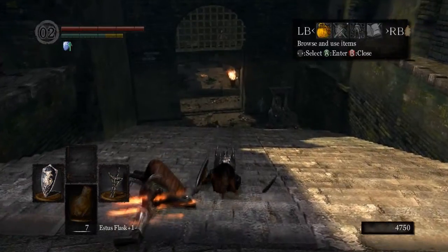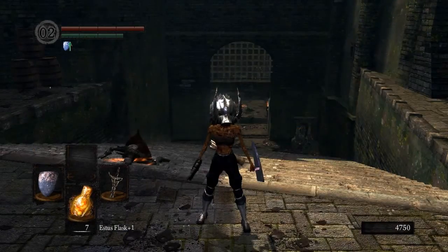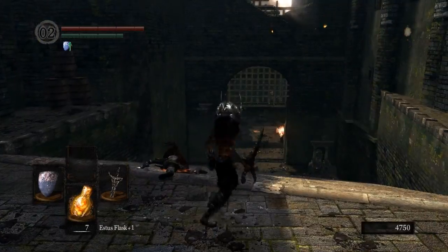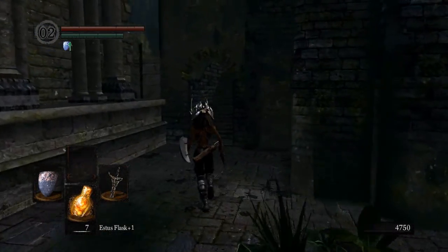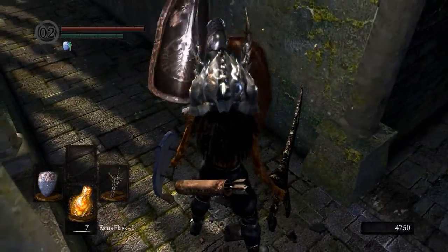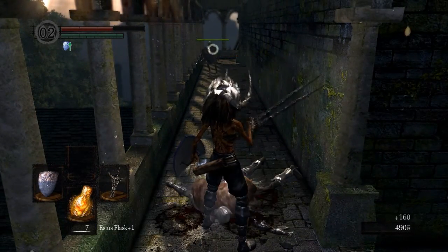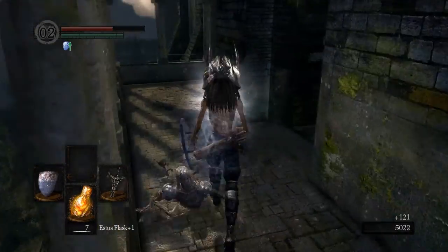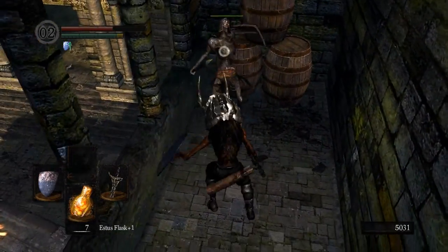The Fang Boar Helm is a very nice helmet — it actually has a lot of poise, but it will not let me fast roll as you can see. Let me adjust my equipment so I can fast roll — there we go. That's nice, unfortunately I can't use it right now. Those items down there are Alluring Skulls. Come up here and immediately to your right there's going to be another Balder Knight. Two shots, and another Twinkling Titanite Shard — those are going to be very nice for us.